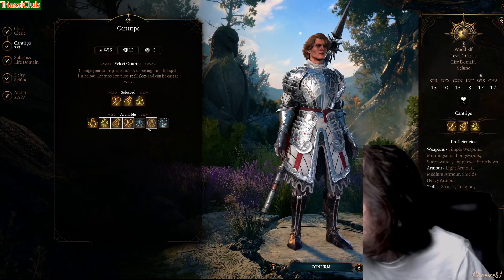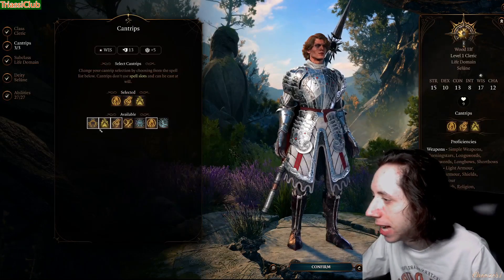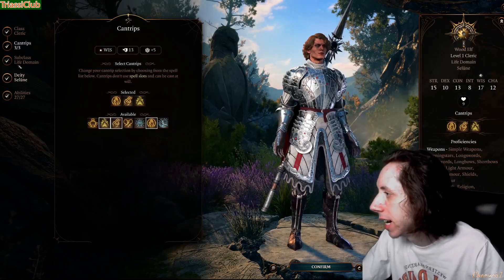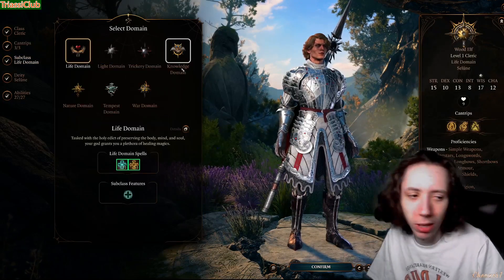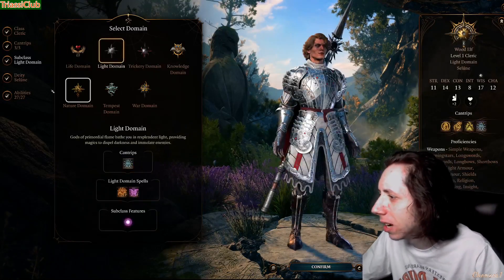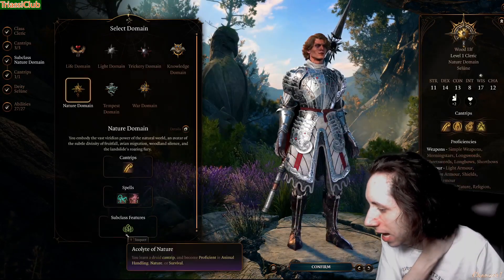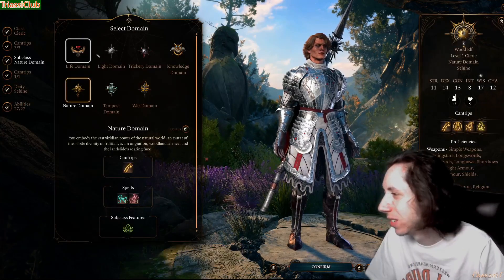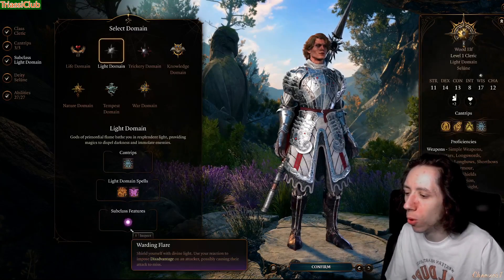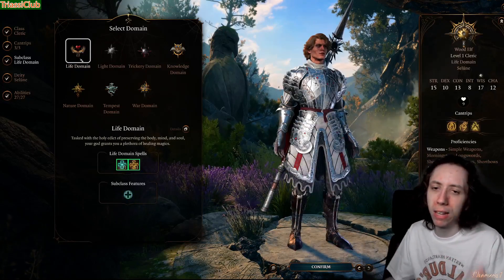For cantrips, take Blade Ward early on — Resistance is not great. Produce Flame is decent for an attack cantrip, Sacred Flame is good, and Guidance is pretty much a necessity on a cleric. For domain, Life Domain is the main pick. You could do Light Domain, but I prefer you go full druid for 11 levels to get the level six spell slot. Life gives you heavy armor proficiency too, just in case.